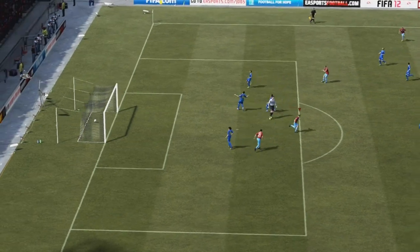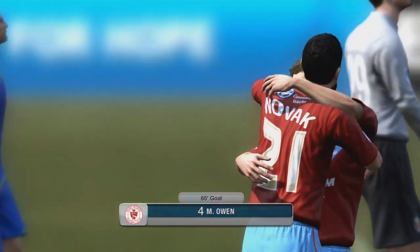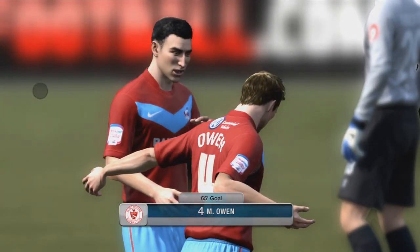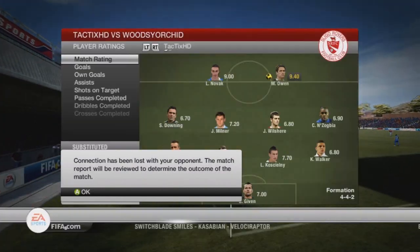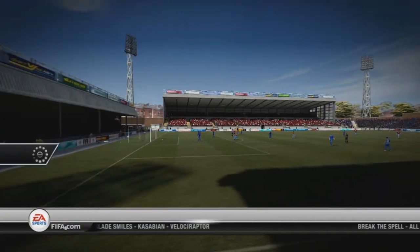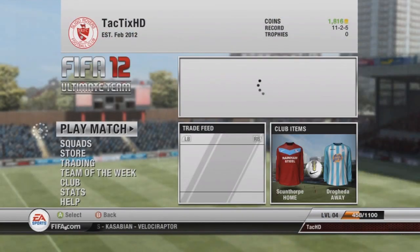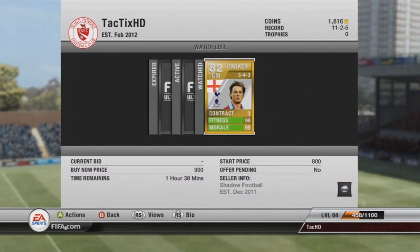Right here in the 64th minute, Owen scores another goal — so he's got a hat trick in this game — and that was the goal that made him rage quit. As you guys can see, he ends up deciding it's a bit too much and just quits. We still got a good amount of coins — 868. If the game would have finished we probably could have gotten around 900, but his loss, he lost coins in the DNF.